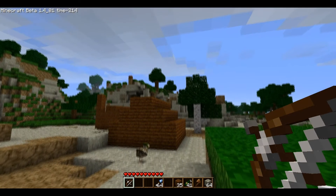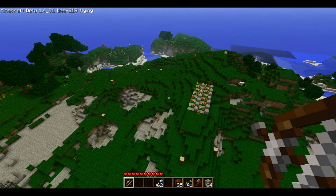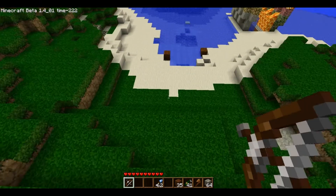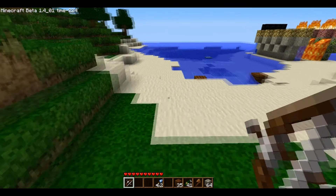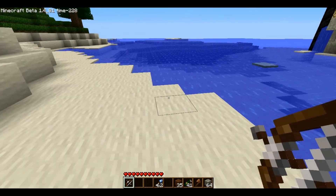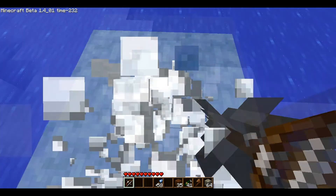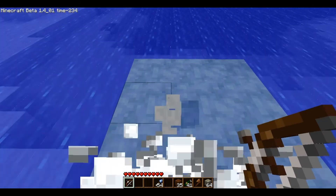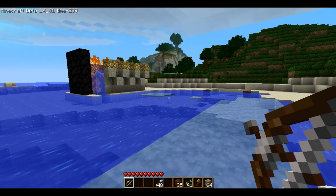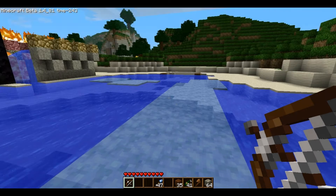It doesn't do any damage. That's the ice arrow — it works in the water. I'll show you over here. This is my demolished boat dock for exploring, which I don't do because I use fly mods. So you shoot the ice arrow and it makes a nice patch of ice in the water. You can just be walking, and you make a pathway. That is pretty much it.